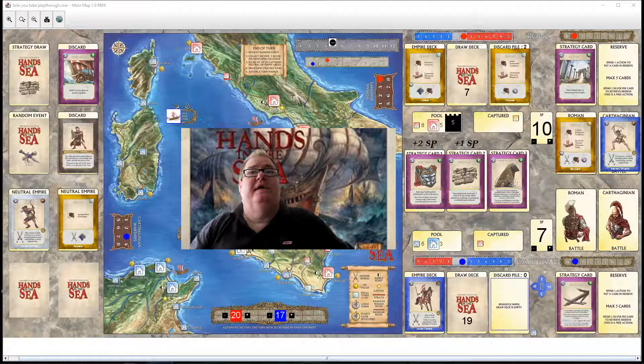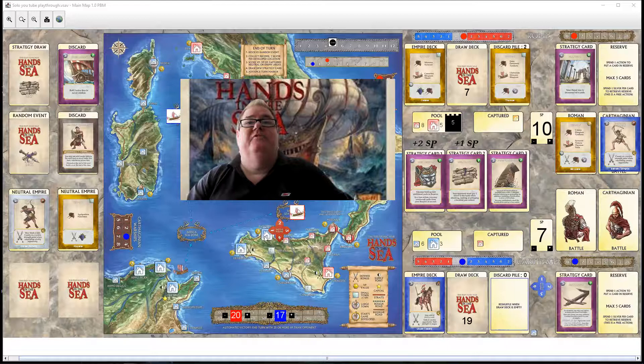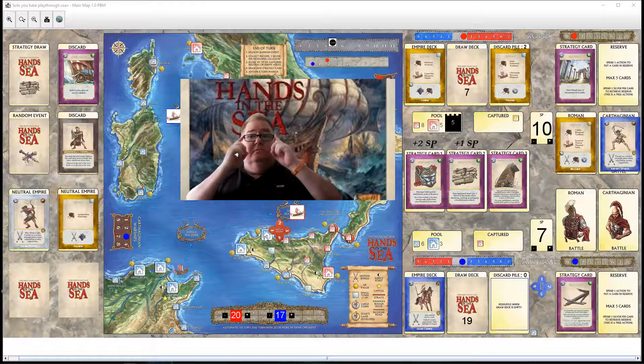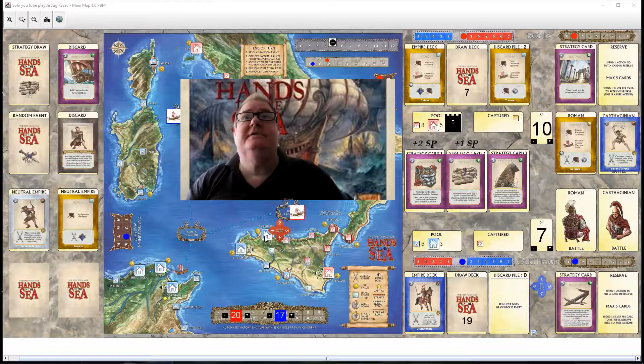The Romans are attacking a battle — not laying siege because of no fortification — but are enforcing a battle at Panoramus on Sicily, continuing their strategy of taking the island. The Carthaginians are obviously going to try and stop them. So, without any further ado, let's do this.